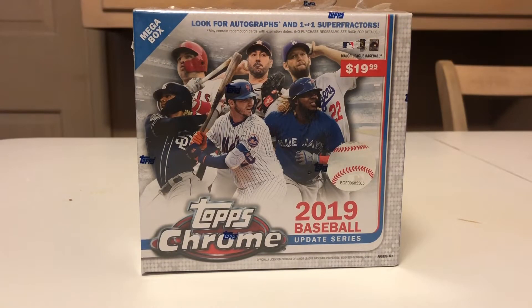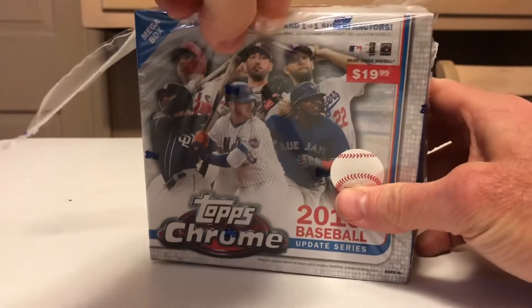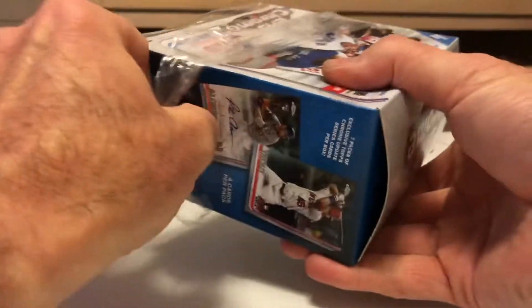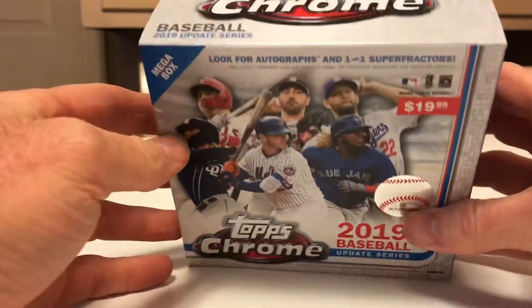YouTubers Bald Rhino back with another incredible box break. Tonight we're gonna bust the Topps Chrome Mega Box from Target. Unbelievably, I found three boxes at a local Target when I had given up complete hope. Last year I didn't even get a single box because of the scarcity of it. I used my red card so they were $17, so I feel kind of lucky. Rather than just selling all of them immediately, I said we'll bust some for the subscribers of the Bald Rhino channel because I love my subscribers. They teach me more than I teach them and I do appreciate it quite a bit.